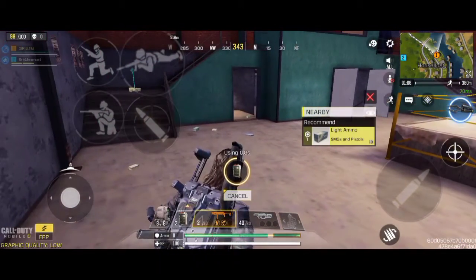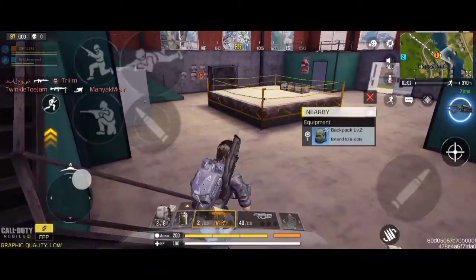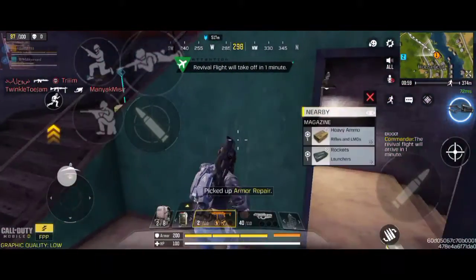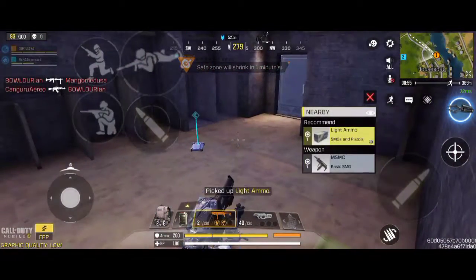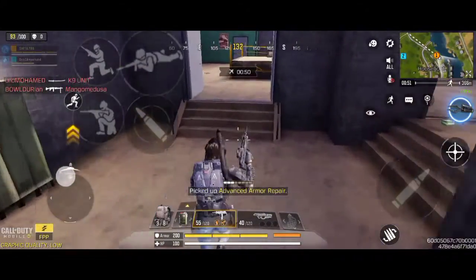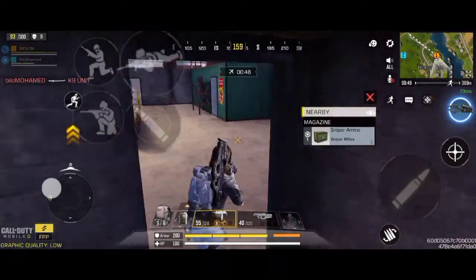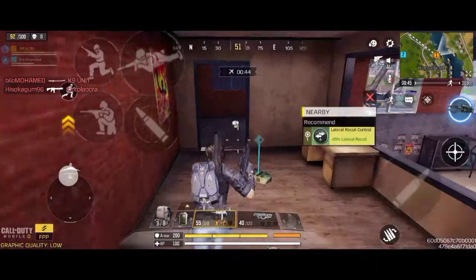What you have to do when you get there is kill the zombies that come at first. The next place where you can get it easily is the graveyard close to us — you can get it there as well.